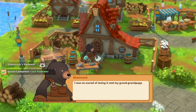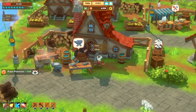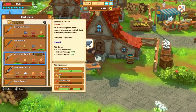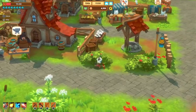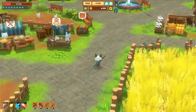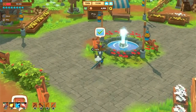Shamrock is happy we found the hammer — his grandpappy would haunt him if he didn't have it. We received 500 Paw Pennies as a reward. That was the Lost Hammer quest — fairly simple, but it does spawn the Path to the North quest line, which we'll be going through in the next video. Don't forget to like and subscribe — thanks for watching!